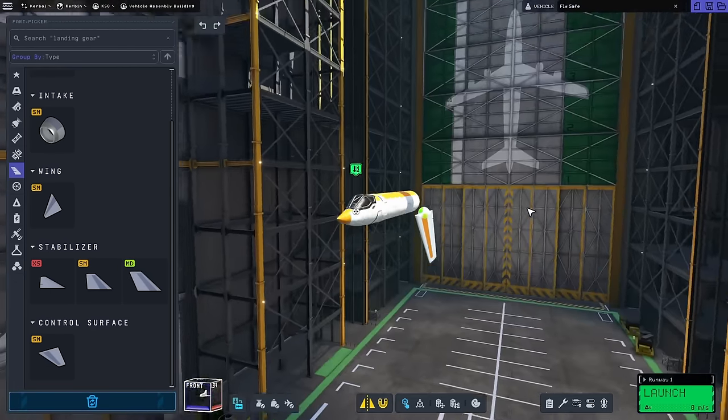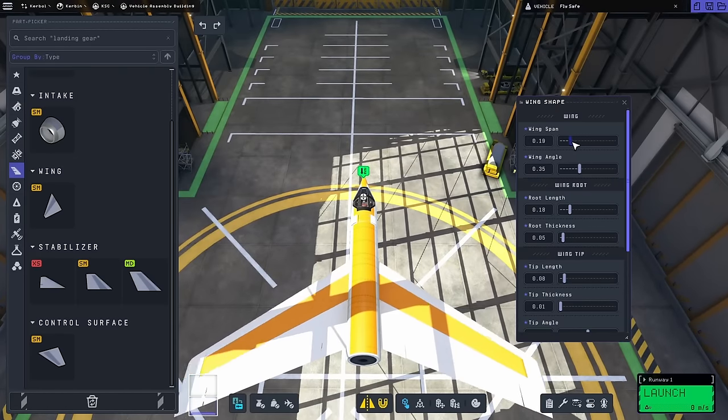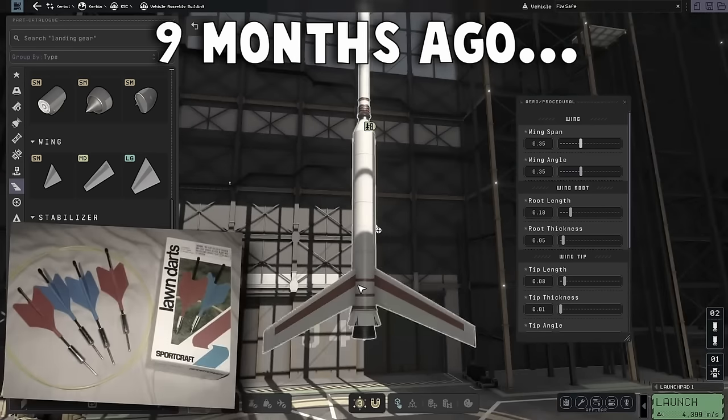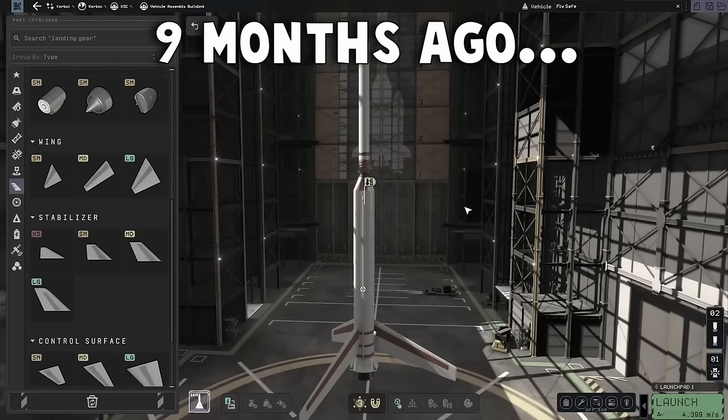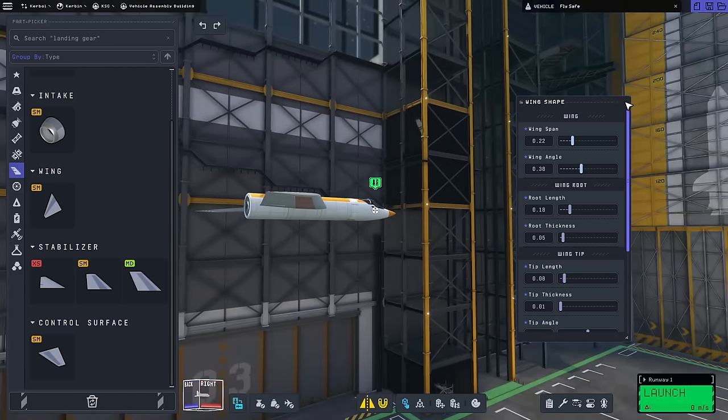And then we get the wings on here like so. Now we have a glorified lawn dart — kind of a callback to the first video if you think about it. Lawn darts in space. That was really just looking like a model rocket kit.